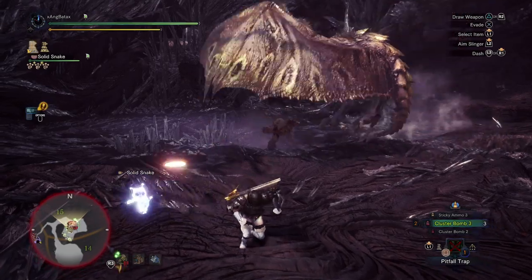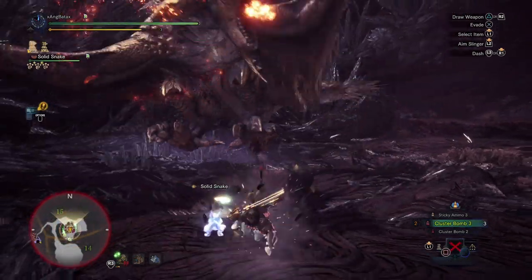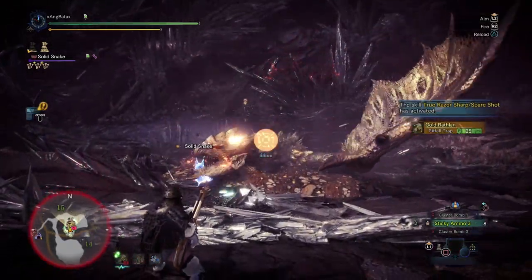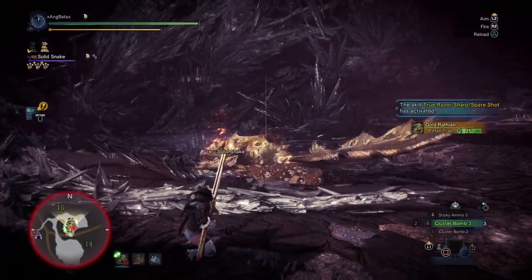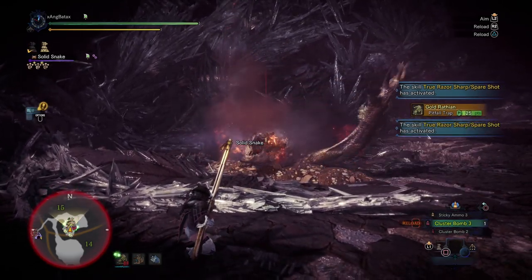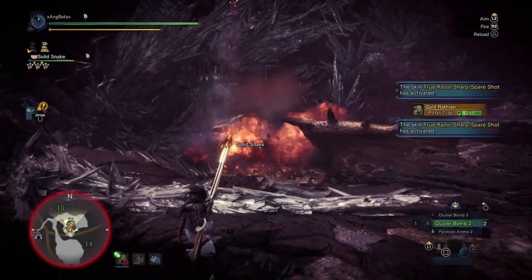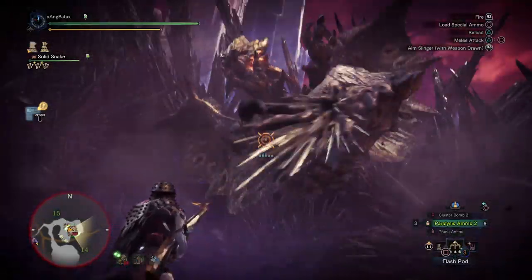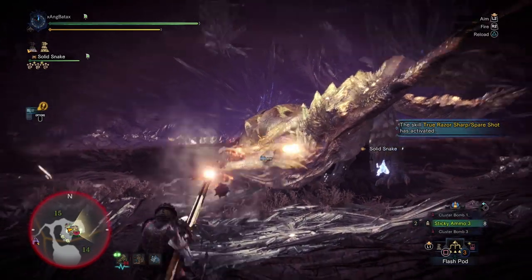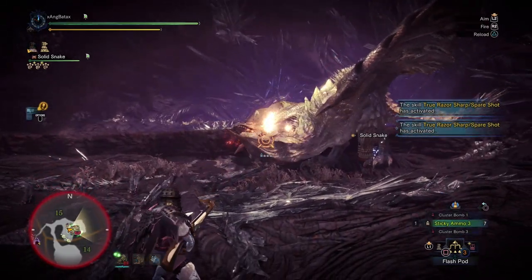For the gameplay, make sure to make use of traps for non-elder monsters, anticipating when the monster will get KO so that you can switch to cluster 3s and take advantage of that opportunity. Usually the first KO happens after 2-3 sticky shots to the monster's head, so keep that in mind. One trick I do as well is building up KO while the monster is paralyzed, and then dropping some cluster 3s when it is down.